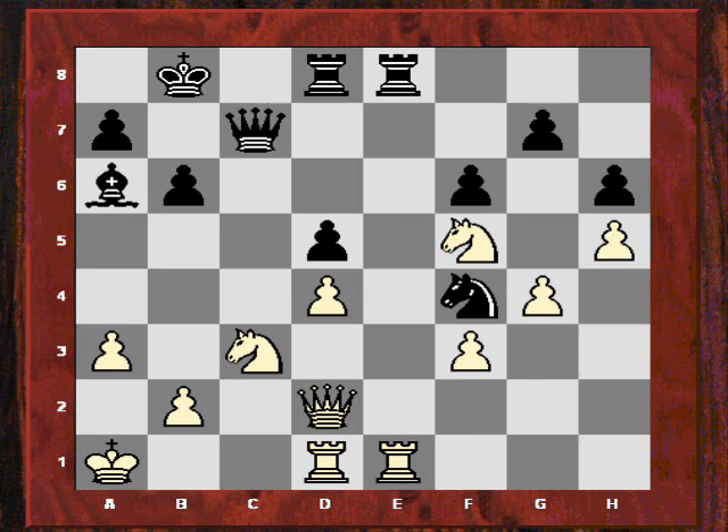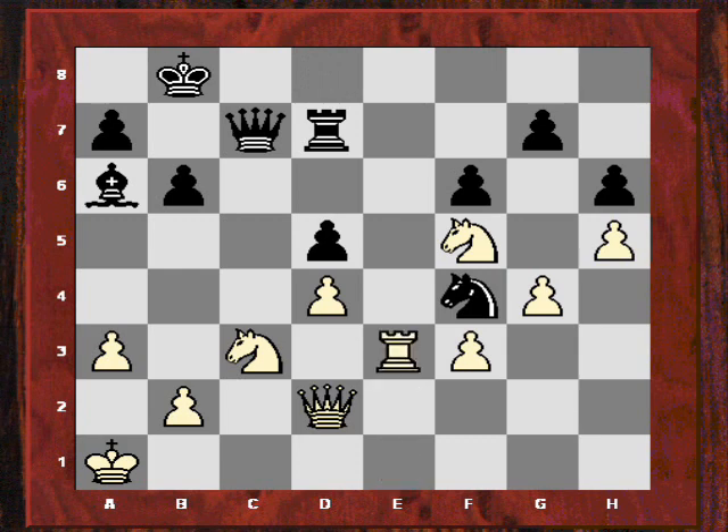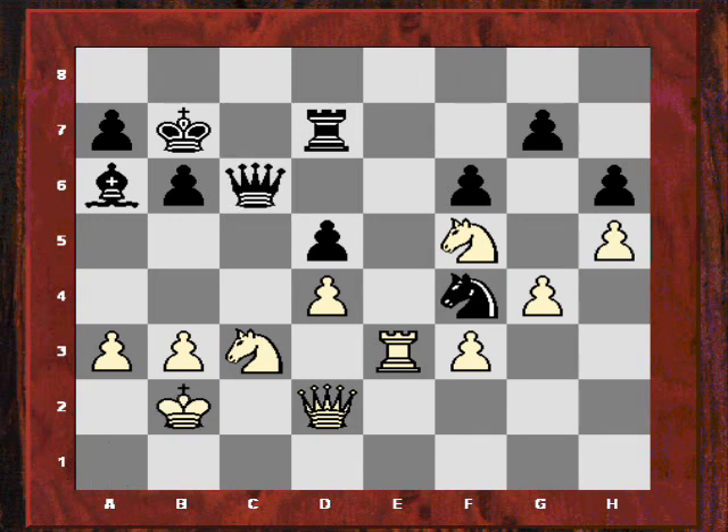So Qd2. Exchange of rooks. Rd7. Now Re3 — this is a nice move because there's the idea of Qe1 to infiltrate with Re8, or even just pin that knight to the queen with Qg3. So Kb7, b3 — seemingly creating a weakness, but Kb2 to cover that c3 square is coming.